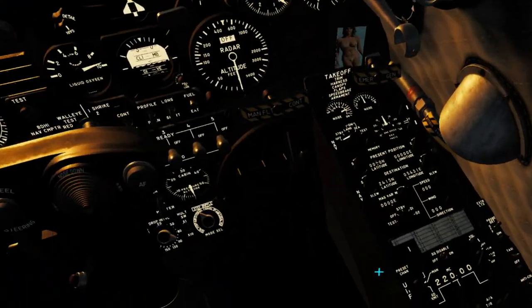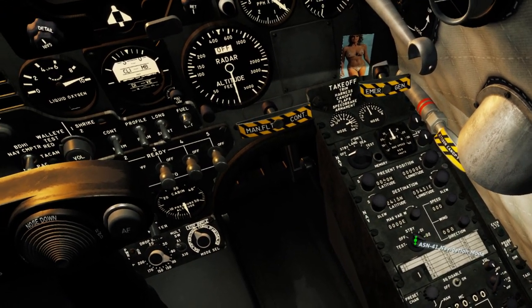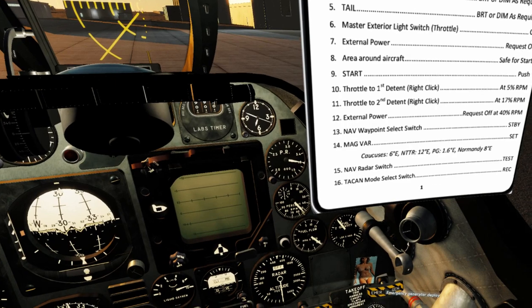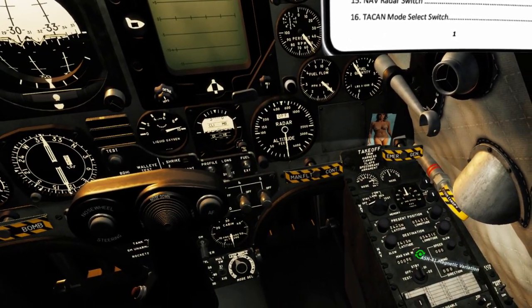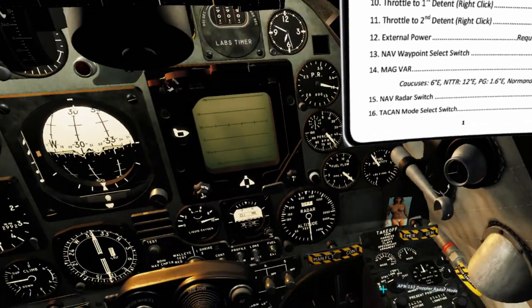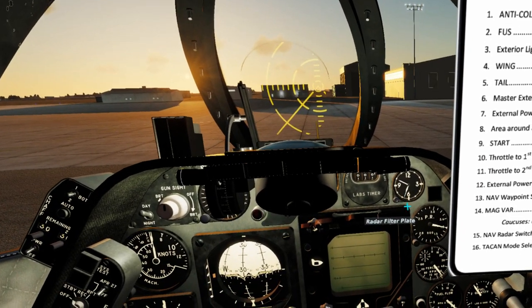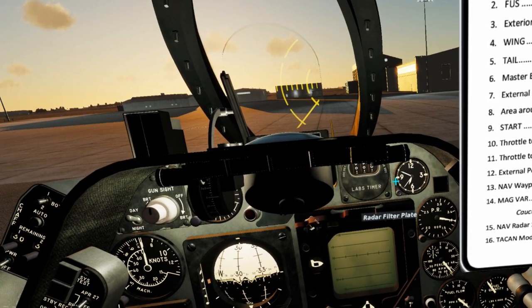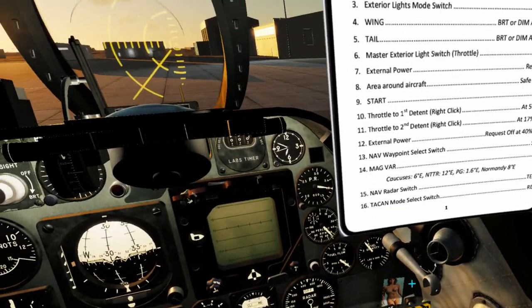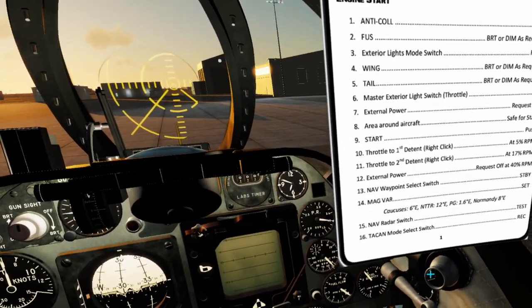We're going to set the nav waypoint selector switch, turn the floodlights on, and he goes to standby. Magnetic variation we're going to set — Persian Gulf 1.6 east. Radar switch is going to go to test. We need to mark the time — at 50 after, so at 55 the memory light should go out. TAC-AN we're going to warm up, putting it in receive mode. Radar mode select switch goes to standby, letting the radar start to warm up.